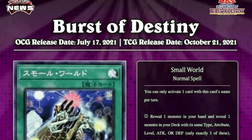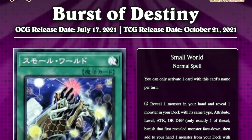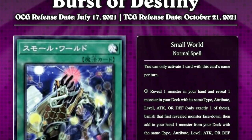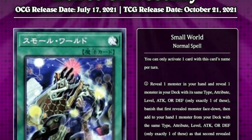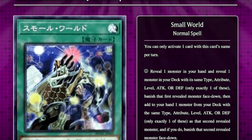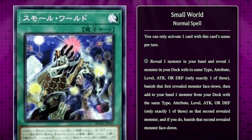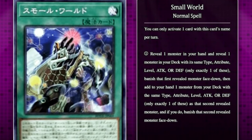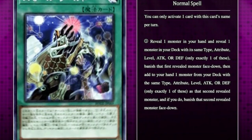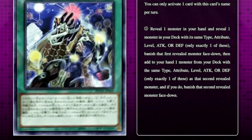And then we have Small World, a card that seems to be confusing a lot of players. Small World is a normal spell card that says you can only activate one card with this card's name per turn. Reveal one monster in your hand and reveal one monster in your deck with its same type, attribute, level, attack, or defense — only exactly one of these. Banish that first revealed monster face down. Then add to your hand one monster from your deck with the same type, attribute, level, attack, or defense — only exactly one of these — as that second revealed monster. And if you do, banish that second revealed monster face down.